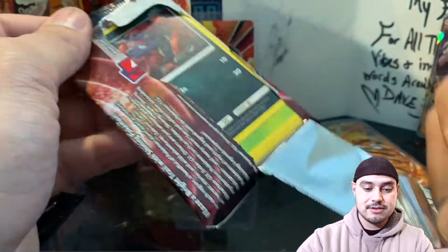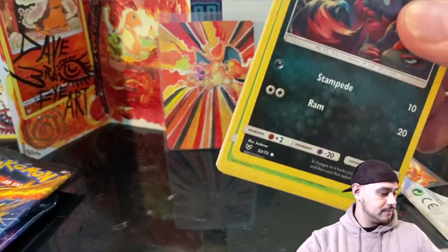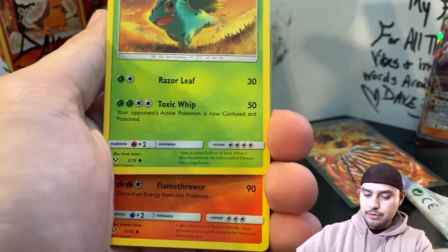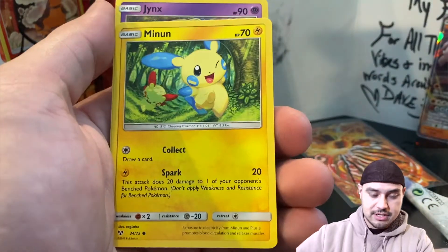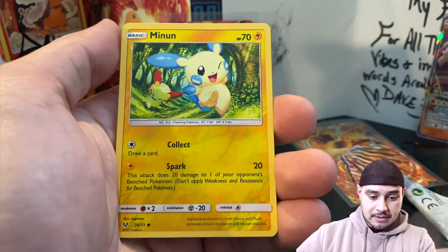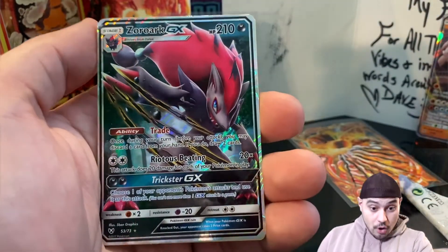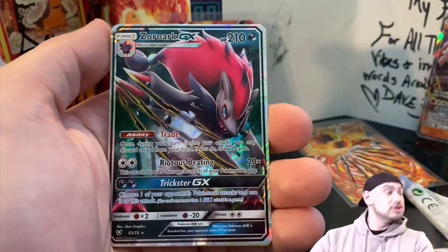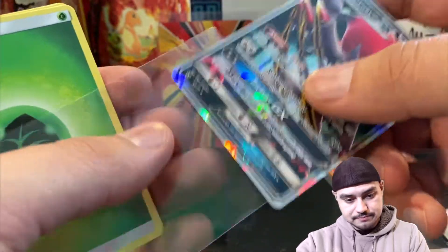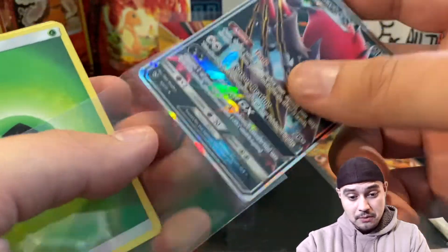Let's get into Shining Legends. Come on, those Rainbow Rares. I had no idea there was even a thing — I just felt real dumb. Ibasaur, Torque — my goodness. Mining, Yanks — not what I'm looking for, I'll take it though. Not what I'm looking for, but we'll sleeve you.